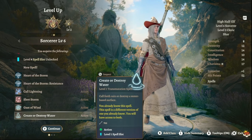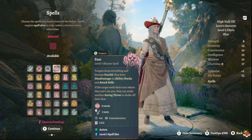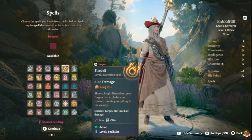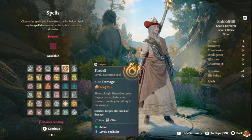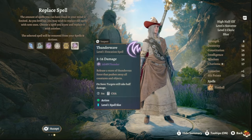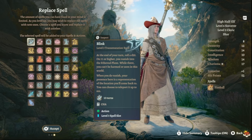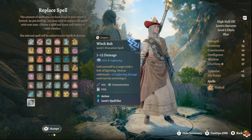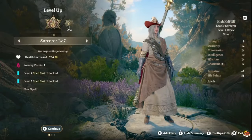For spells at this stage, Fireball is a great pick, and Hypnotic Pattern is solid. Protection from Energy is possible but not necessary. For replacement spells, you can drop Thunder Wave since you have better options. Witch Bolt is a level 1 slot option that stays linked to the target — not bad.